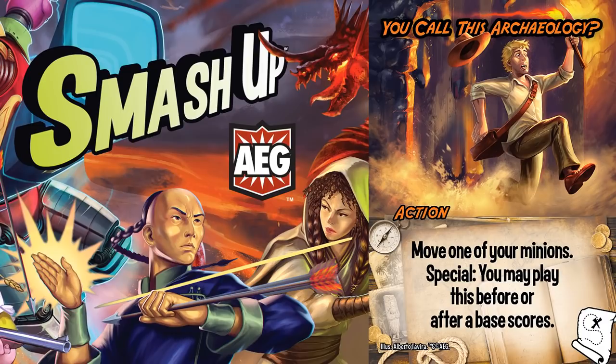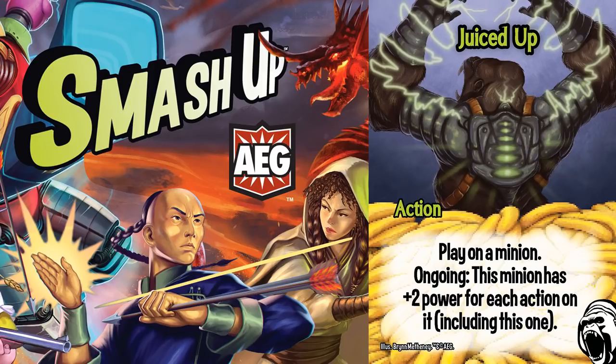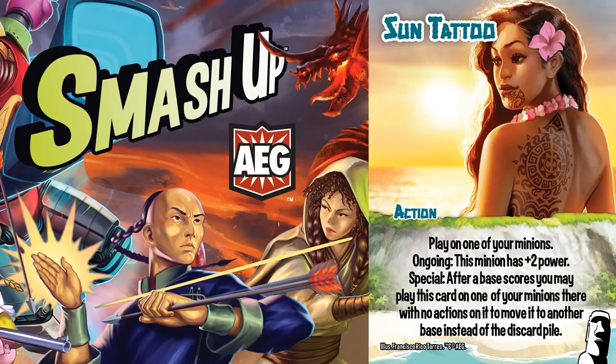Similarly, Archaeology bypasses the restriction and allows you to move your Sun Tattooed minion again. The Explorers also have the movement that the Voyagers are looking for. One of my favorite plays is to create a juiced-up Flying Monkey, but Sun Tattoo doesn't help with that directly.